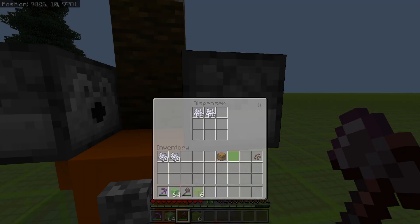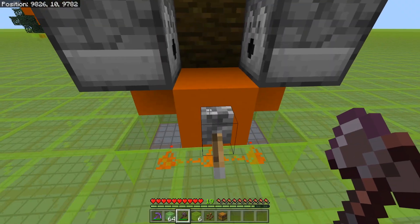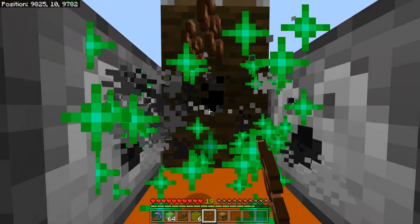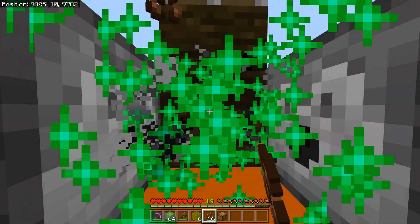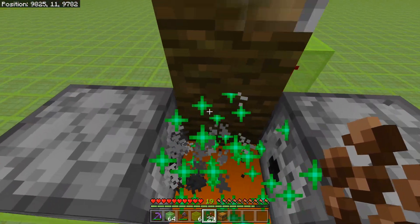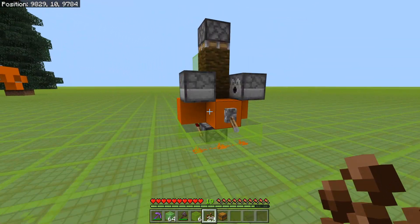Next up you want to put your bone meal into the dispensers. We're going to get the cocoa bean in our hand, turn it on and just start doing the harvesting. And there we go guys, that is it. You can decorate this thing up however you wish. But that is as simple as it gets.